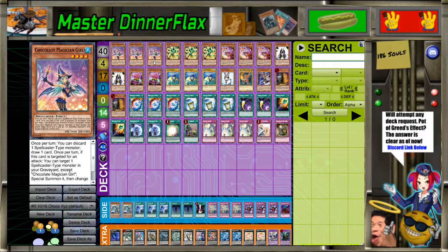Most of the time they're usually just my decks that have been hit to a point where you just can't play them anymore. This one wasn't hit that way - it's just Master Rule 4, and you'll see when I explain it. This deck was known as Chocolate XYZ.